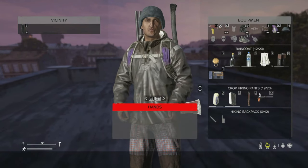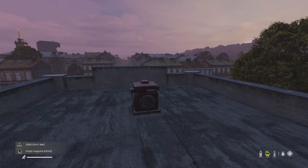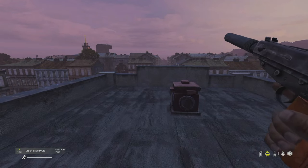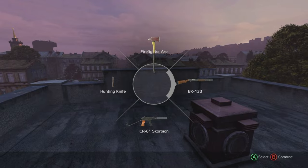With DayZ, when finding a gun you have to load your magazines to your guns manually. To do this, take the mag off and load it up with the ammo that fits that gun. Some guns, like the shotgun, are chambered only. Look out for weapon repair kits as you don't want your gun getting jammed mid gunfight.